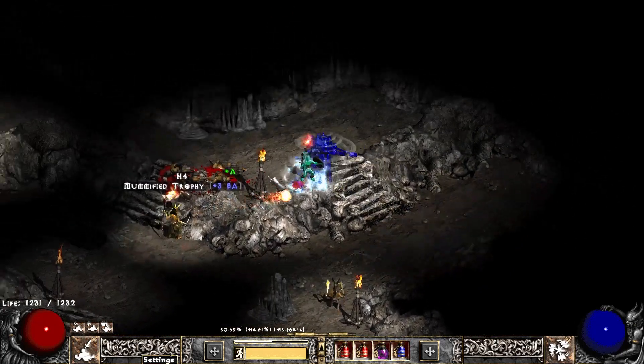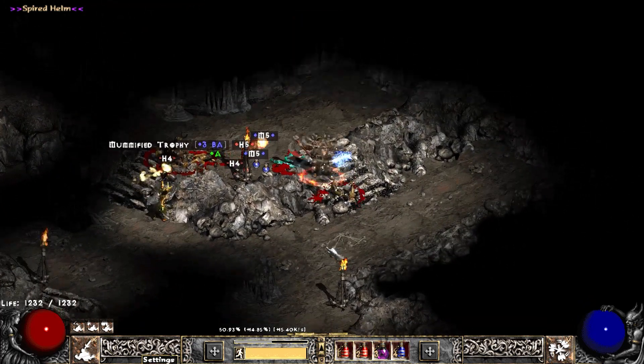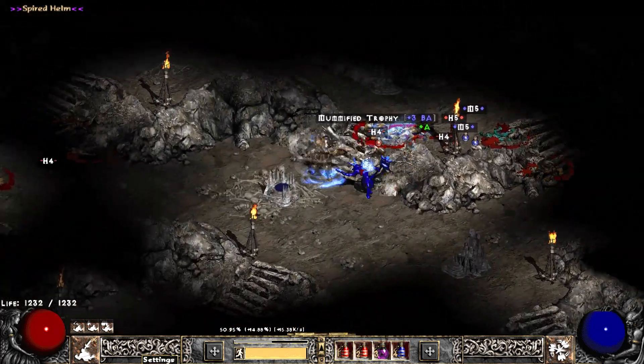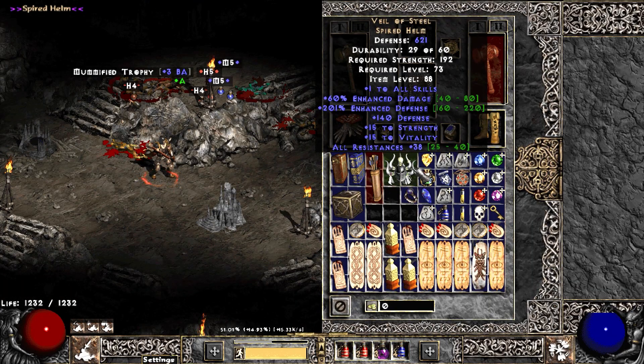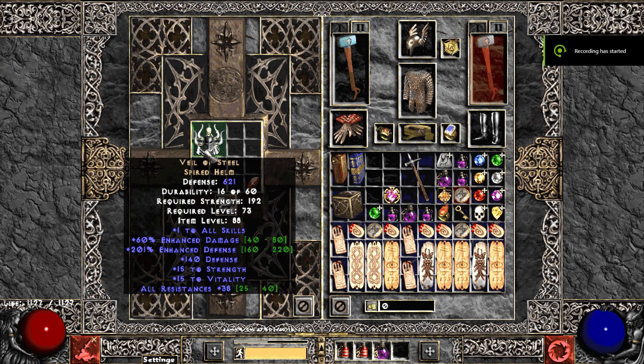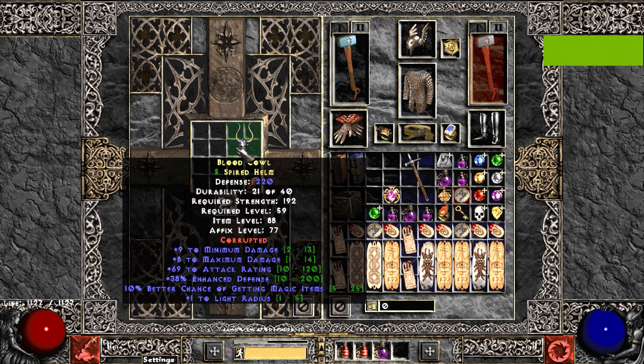First big drop — mostly doing Pit, which was really good to us. That's our best farming spot before we could finish Baal. We got a Veil of Steel coming out of Pit with maybe 90 MF, less than 100. We go ahead and slam this Veil of Steel because I'm an idiot, and it's gone.